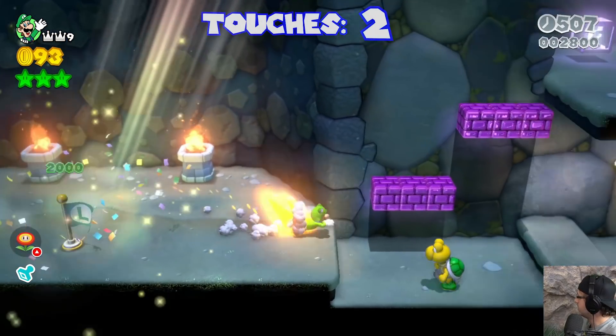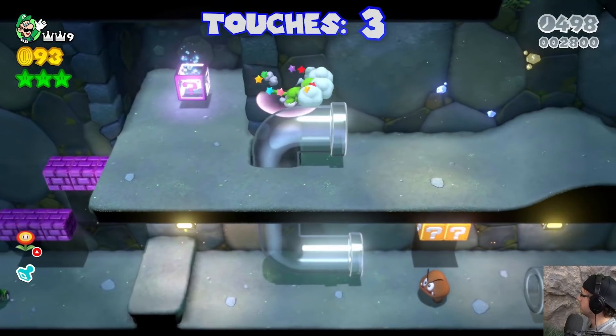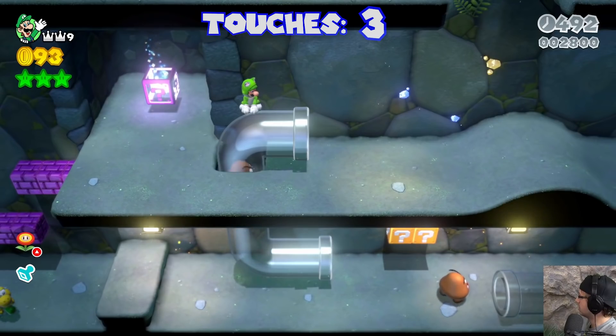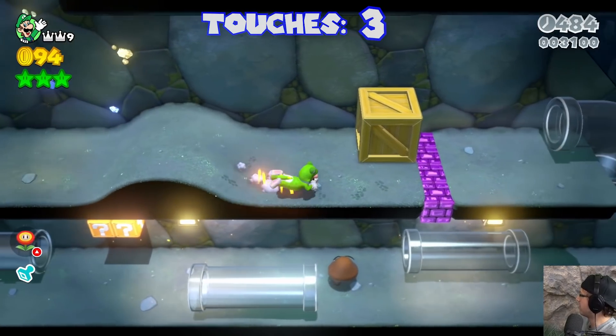I am touching blue a lot. I need to stop. Stop Luigi. I don't know if this is the best choice — yes it was. Let's bounce off the Goomba. And I am still touching blue. All right, I'm just going to stay on the ground for now.